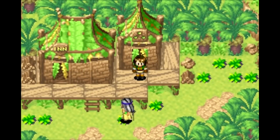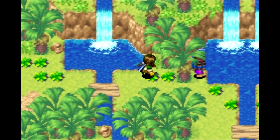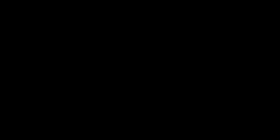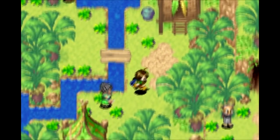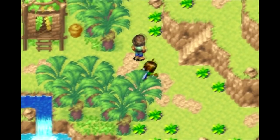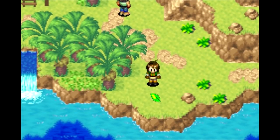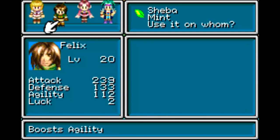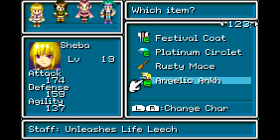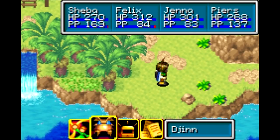Let's get some more treasure around here. We need to go to the upper right house. We don't need to rest up at the inn. In the house, we're looking for a barrel — pretty big barrel you got there. By the lower right part of the town, we use that there, we get a hidden treasure. I'm going to actually give it to Piers, because I'd like him to be a bit faster with using things like Aether or other djinn that I'm going to be getting for him.